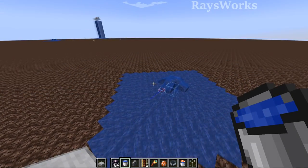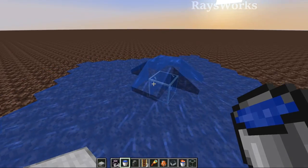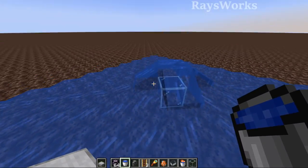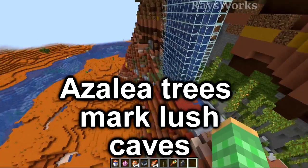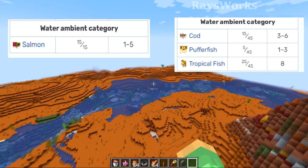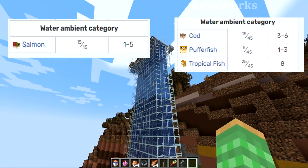The second advantage is that inside lush caves, tropical fish can spawn in almost any type of water, including flowing water and bubble columns, and the water only needs to be two blocks deep. Third, you can find lush caves away from other water sources, which is important because oceans and rivers spawn fish that share the same mob cap — if too many fish spawn in them, none will spawn inside your farm.